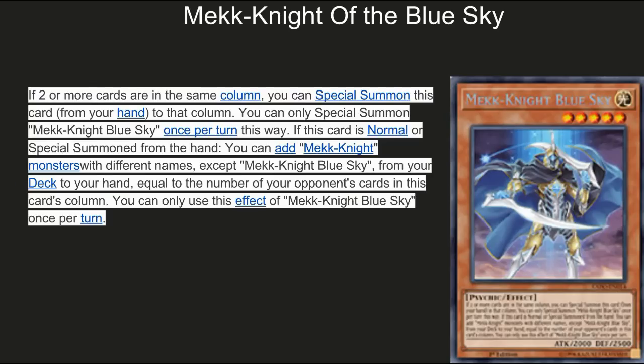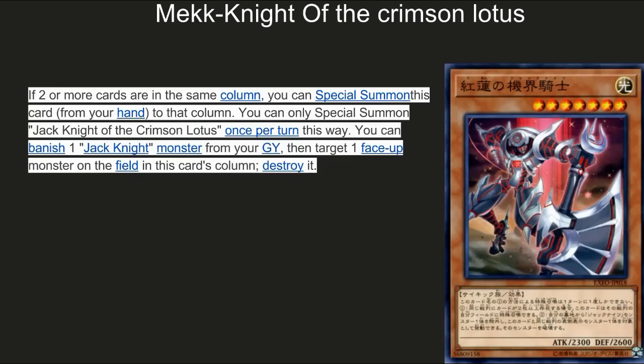Next up, Mech Knight of the Crimson Lotus. If there are two or more cards in the same column you can special summon this card from your hand. You can only special summon Jack Knight of the Crimson Lotus once per turn. This way, you can banish one Jack Knight monster from your graveyard, then target one face-down monster on the field in this card's column and destroy it. This is definitely a one-of. You bring him out, banish one from the graveyard, and blow up a card in the same column. It's good but not that good — definitely a one-of, maybe a side deck card.